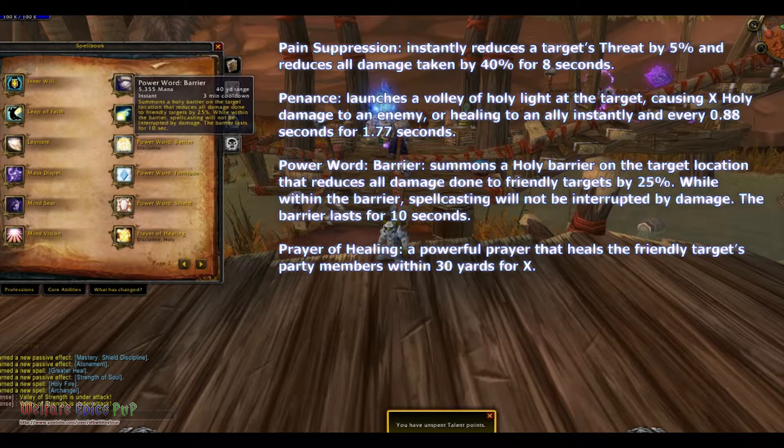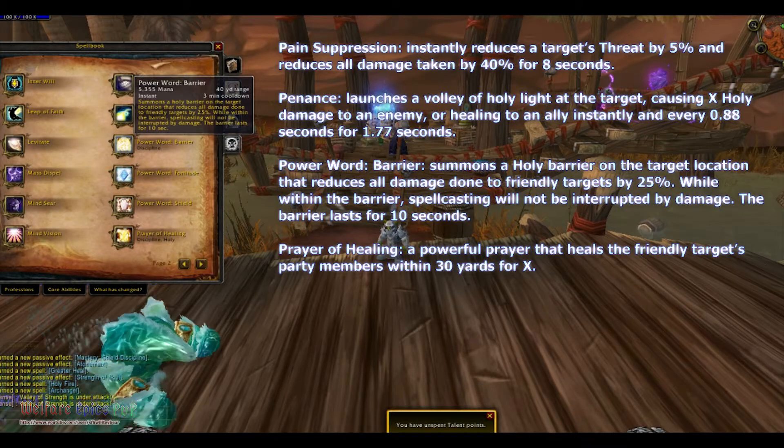Power Word: Barrier summons a holy barrier on the target location that reduces all damage done to friendly targets by 25%. While within the barrier, spell casting is not interrupted by damage. The barrier lasts for 10 seconds.